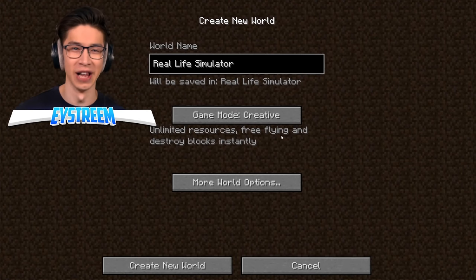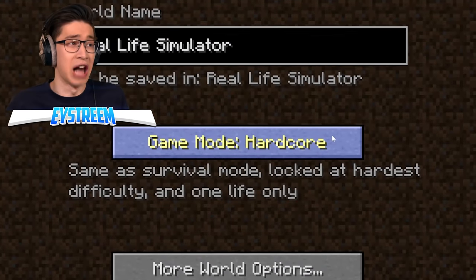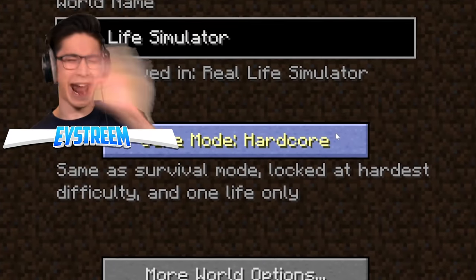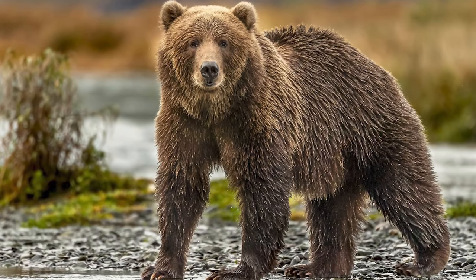I've loaded up the real life simulator and the game mode is creative. That isn't very realistic — maybe we should make it hardcore, because in real life you don't respawn. Actually, no way. We're jumping in creative. I want to be able to explore this world without the fear of death, starvation, or something that's going to eat me alive.